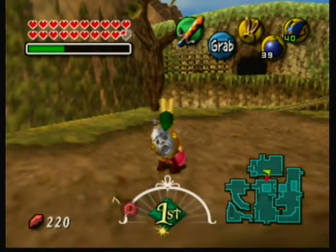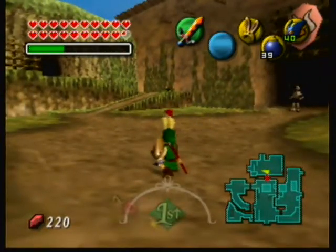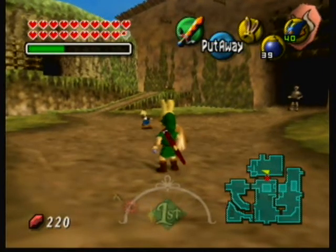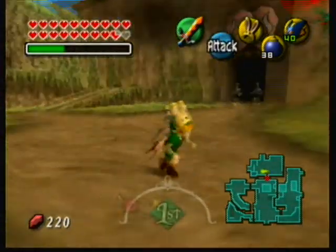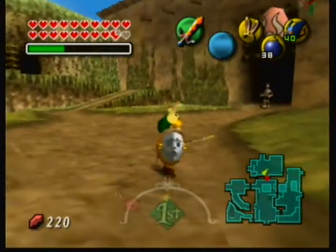That's the first thing. Second thing — you'll want to Shield Poke the Bomb. But after you Shield Poke it, you'll want to press A to pick it up. So it'll kind of look like this. Like that. That's how to activate it.